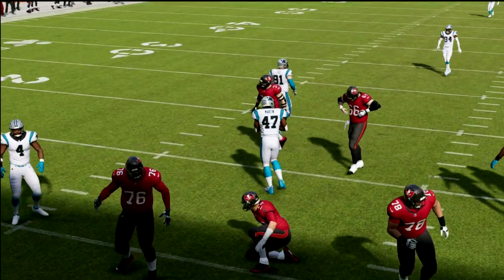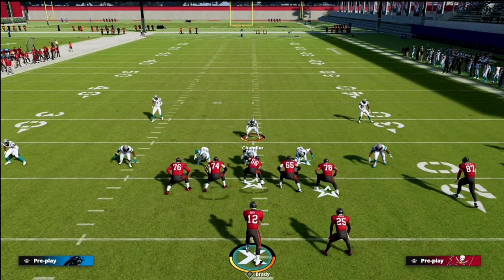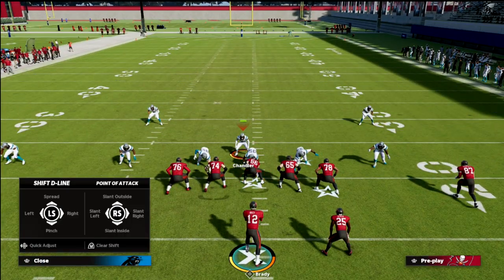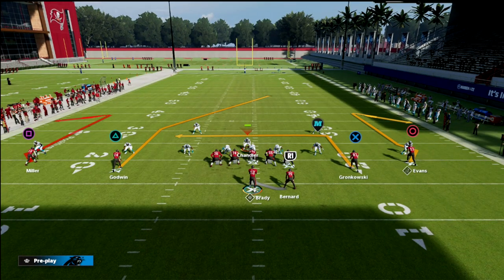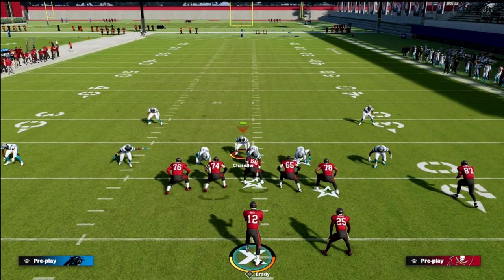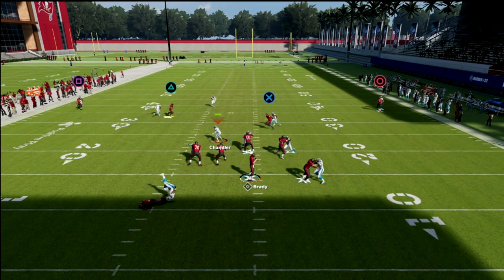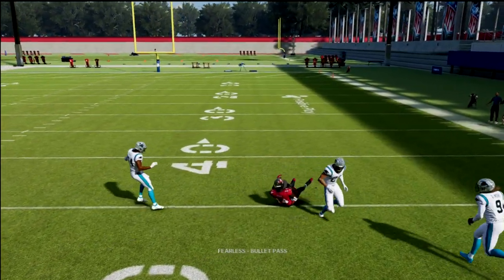So the problem is obvious - major issue. How can we pick up pressure with a blocked running back? Well, a play action concept is going to typically pick this up. What you're going to see is the play action concept picks up the pressure, and now we have plenty of time to deliver the pass wherever we want to.